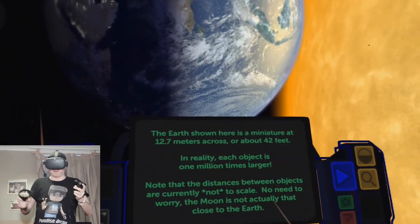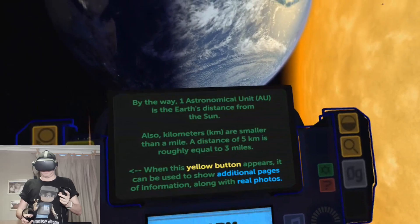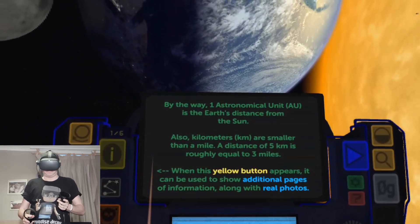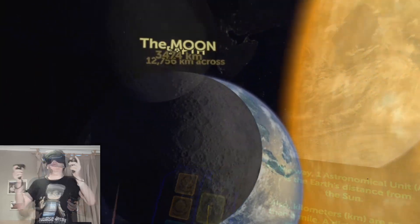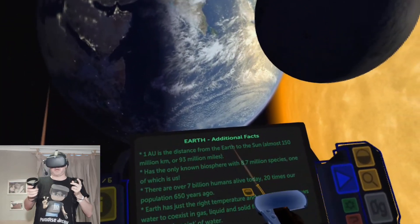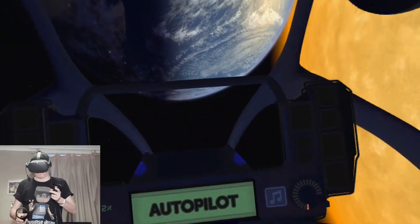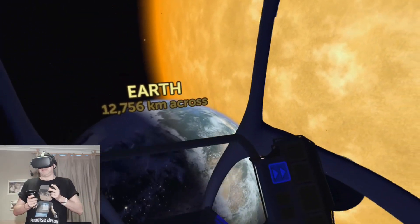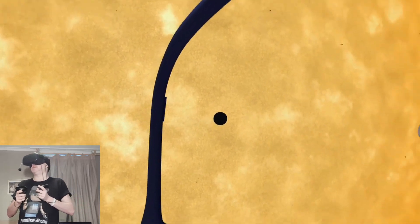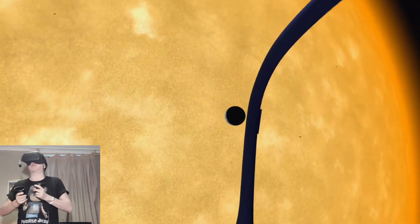Now you get information about all the planets in front of you. When you see the yellow button, you get additional information — it tells you all the facts about the Earth and everything. We're now on autopilot and we're flying through the solar system.